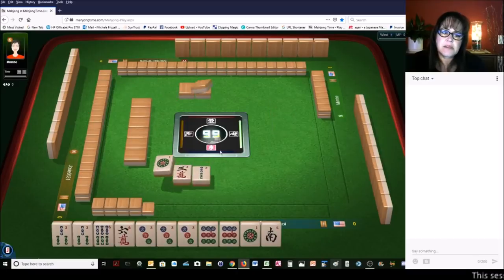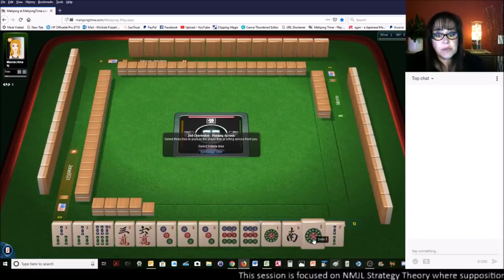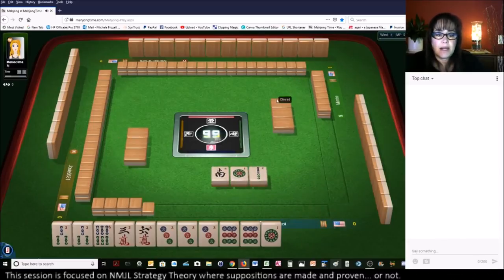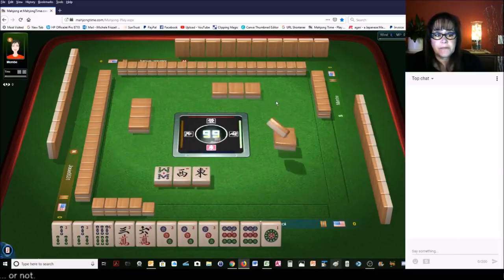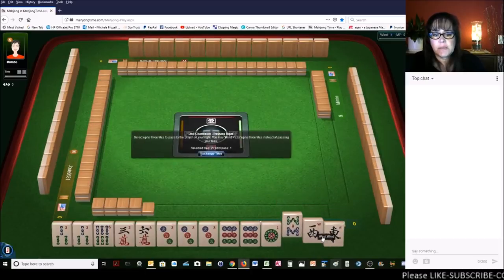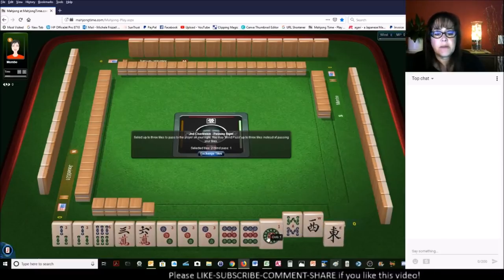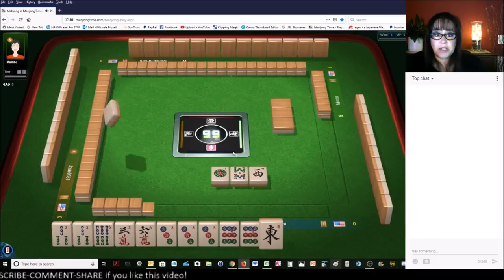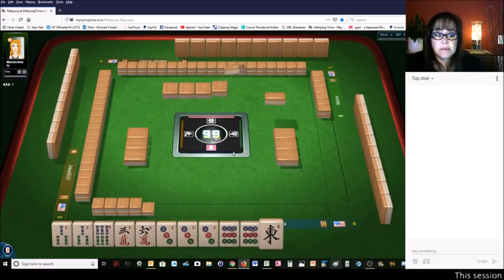369 is probably the most likely - we picked up a three. We could potentially do like numbers with threes. We have tiles to pass, so we really don't have to pick a hand yet. 369, like numbers with threes, and a long shot for addition. I think I'd like to keep all my options open. I really don't want to pass two winds. I think we should give up on the addition because we have no flowers. Anytime you have a gap, lower that as an option - whatever category you're thinking and you have a gap for that, lower that option.